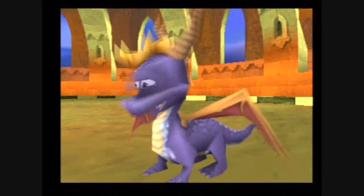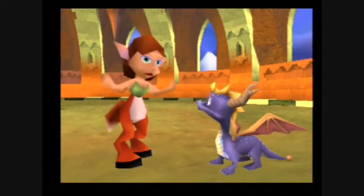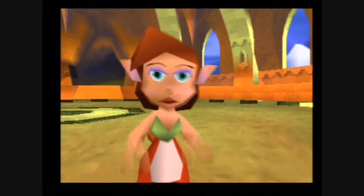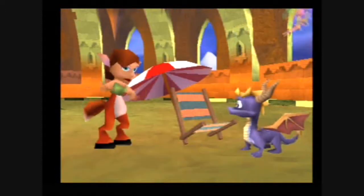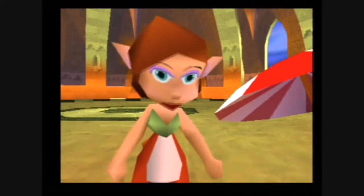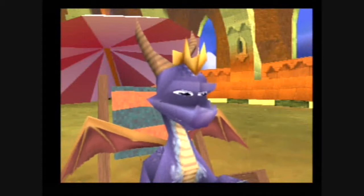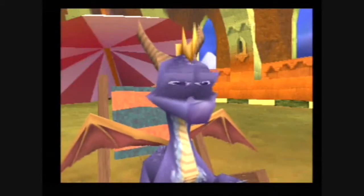Post-battle cutscene: Elora appears and says the castle in Autumn Plains is now free again, there's no sign of Ripto, and the creatures of Avalar are finally getting along. She gives Spyro a reward — a vacation. Spyro asks her to join him, but she heads off to check on the Professor in Winter Tundra. He's still trying to fix the super portal to send Spyro home. In Winter Tundra, the Professor is working on the super portal with a power crystal, but Ripto returns, steals it, and threatens everyone — and he's heading to rename the place Reptonia.